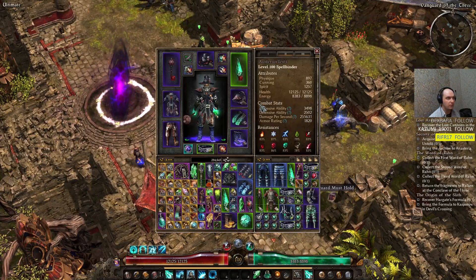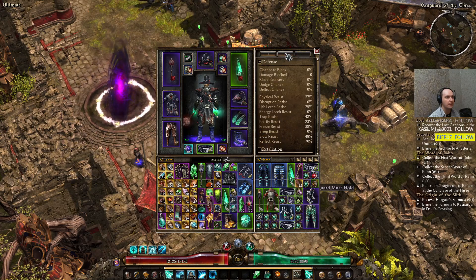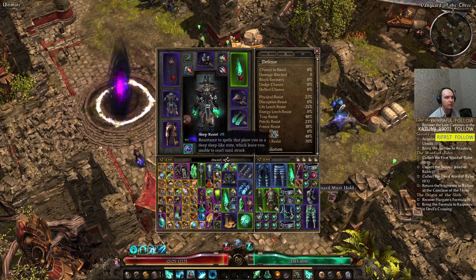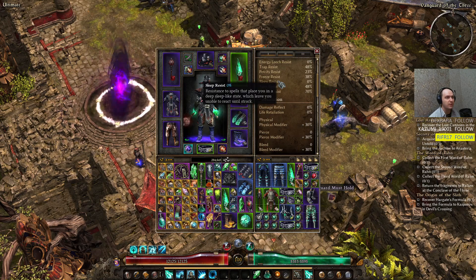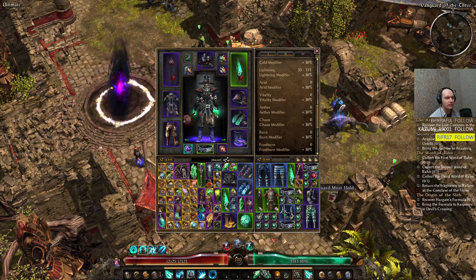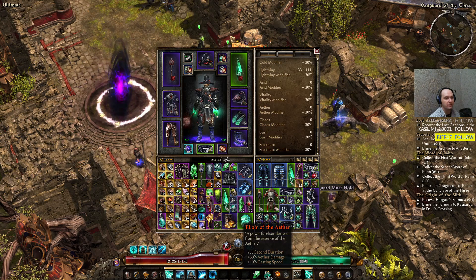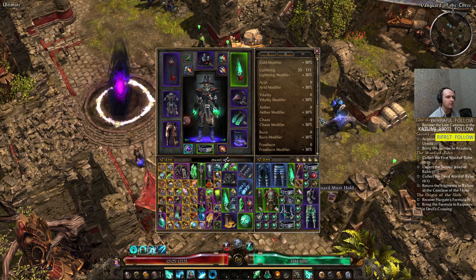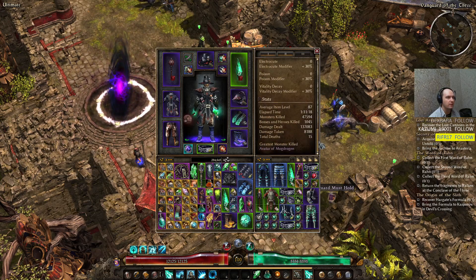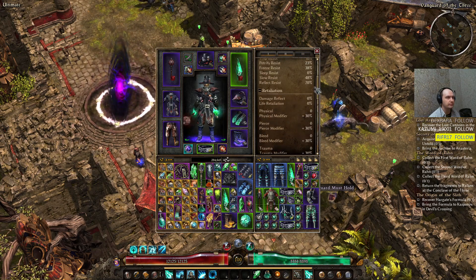To summarize the build — going through secondary stats: Physique resistance is 38%, which could be better, but we can always use potions to get that up. Potion-wise, we can use Elixir of Aether on this build for additional casting speed and additional Aether damage, especially earlier on — that's a very good elixir if you have resources to craft it. But we already surpassed the maximum attack speed cap long ago, so we're not using that very often.